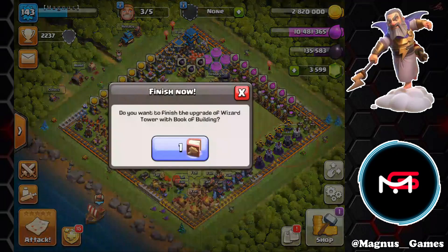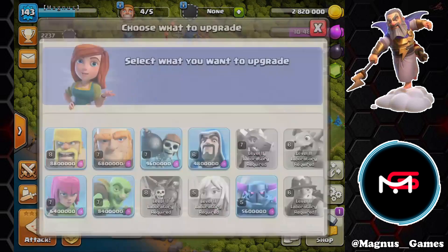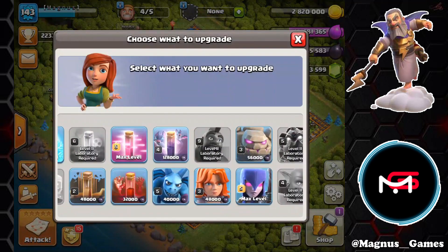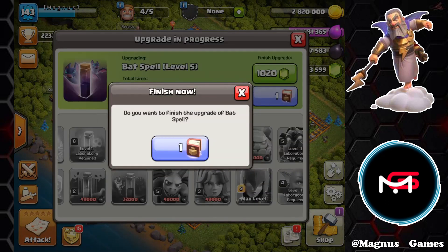Now with the loot that we have, we also want to take advantage of the books in the laboratory. So we're going into the lab and we're going to take care of the bat spell right away — that's 128,000. A book of spells completes that.